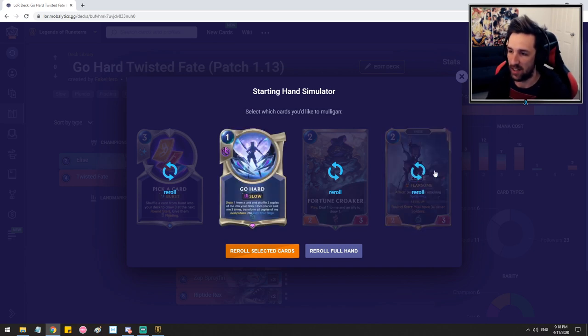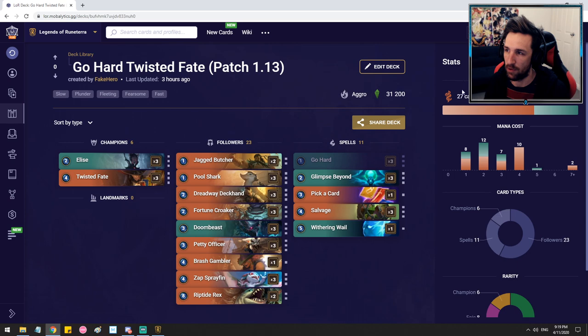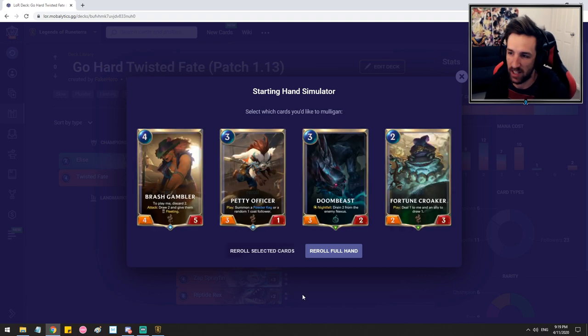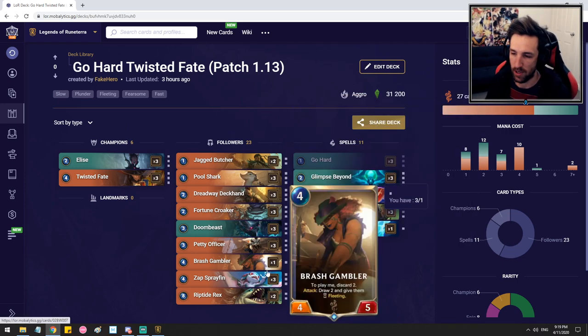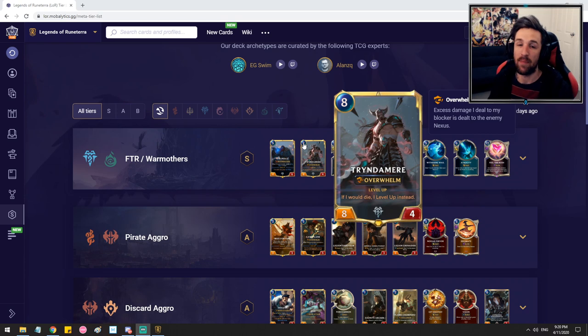This is a pretty good hand. I would keep the Go Hard and Elise. You might even consider keeping Fortune Croker for more aggressive card draw. One more starting hand — this one looks like a full mulligan because I don't see Go Hard nor Elise, so it's a more bricked out hand. The deck does struggle a lot more when you don't find Go Hard within the first few early turns. However, as you can see, we do have a decent aggressive curve sometimes, so you can just beat your opponent down and then play a Riptide Rex towards the later half of the game.